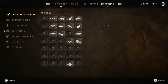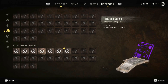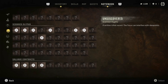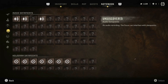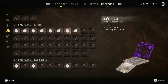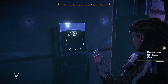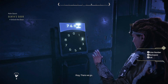Well, let's try. No? Nothing. Audio hologram text — doesn't say any of the ones are new. 7482 — okay. I don't know if that's gonna be it or not, but we'll try. There we go — yay!